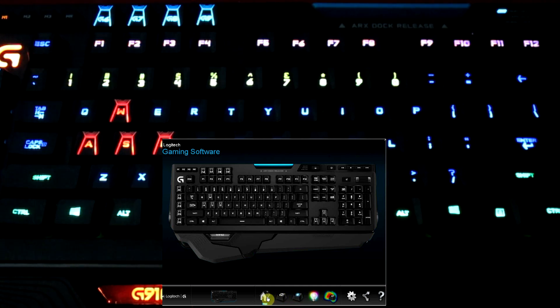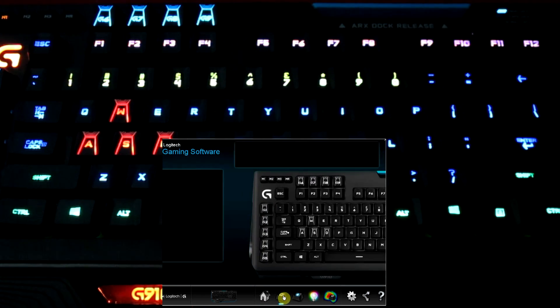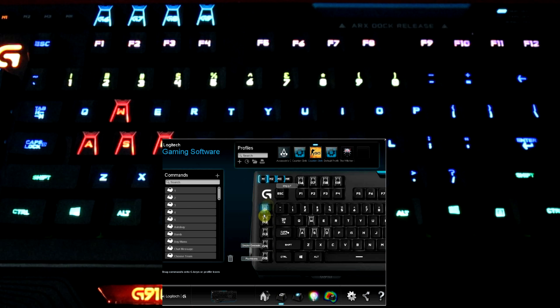We have a bunch of different keys down here on the very bottom. As soon as you plug it in and bring this up, you're going to be able to switch over to your devices. Here's the G key where you can do your programming. I've got a couple of different games here that I use it for, and you just click and drag the commands. All I really use right now is smoke on G4 and flashbang on G5 — I can just reach over there and hit it with my pinky.